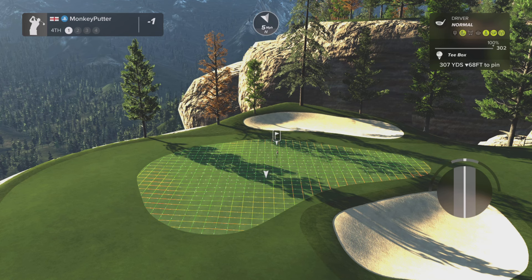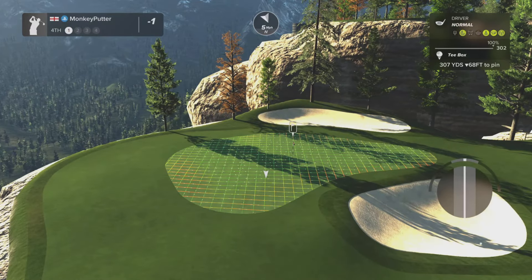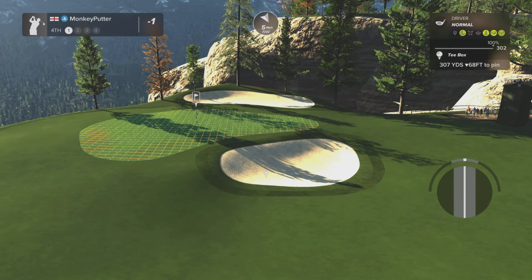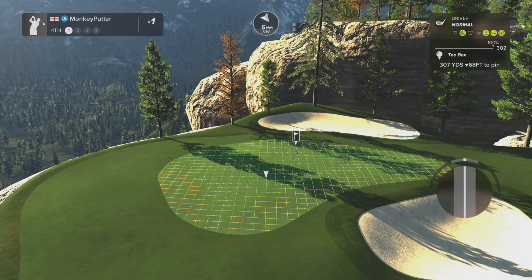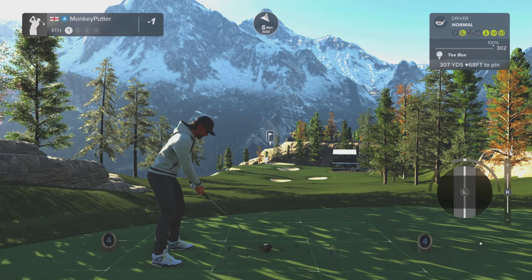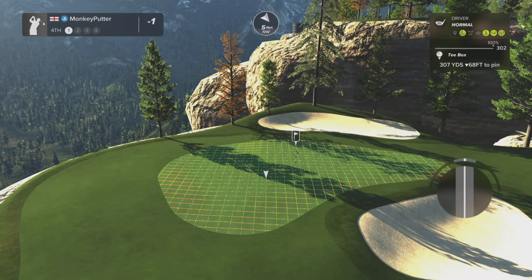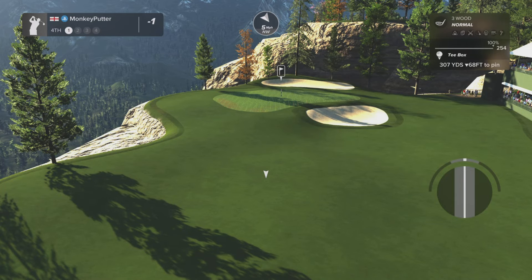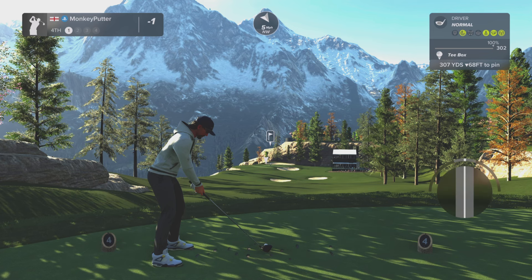Now we've got a short par four here, 307 yards. 68 feet downhill so we can take off approximately 23 yards. There's severe trouble out left. That front bunker is not actually a bad place to be. I'm tempted to try the driver but take all the loft off. The other option is to hit the three wood but that's going to be a long way short, especially hitting into that slight breeze. I think I'm going to take a big gamble here — I'm going with the driver with all the loft off. I just hope I can put a good swing on it.